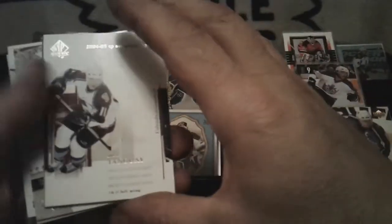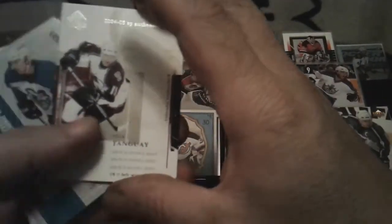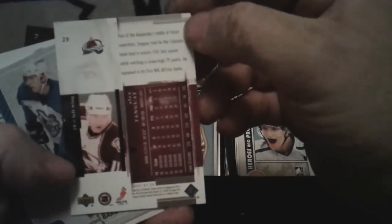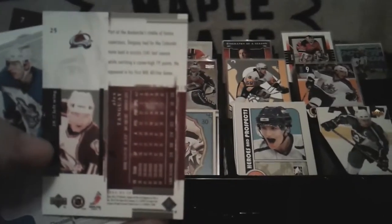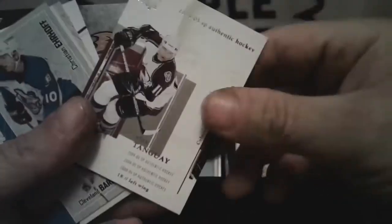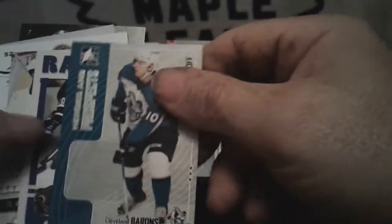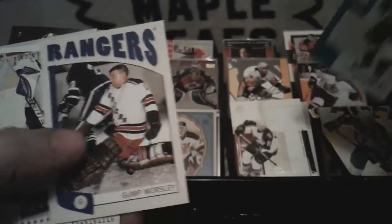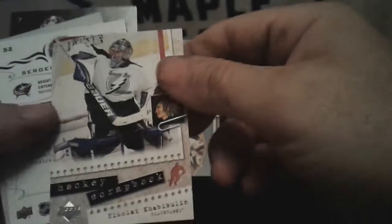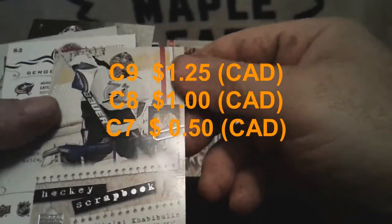2004-05 SP Authentic Hockey — Alexander Steen. Card looks nice, I haven't seen one like this before. We've got lots of SP and SPx but I haven't seen that type before. Heroes and Prospects — Christian Ehrhoff. Another retro card — Gump Worsley. Oh look at this — what's this? Hockey Scrapbook — Gaborik! That might be worth something.